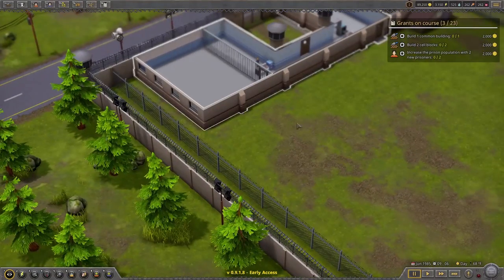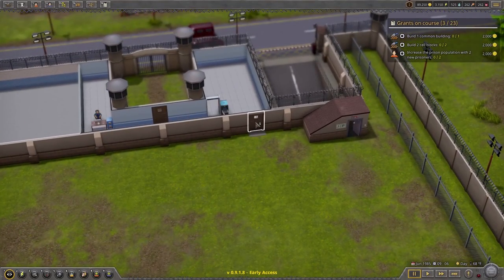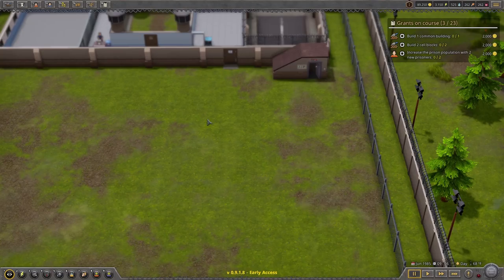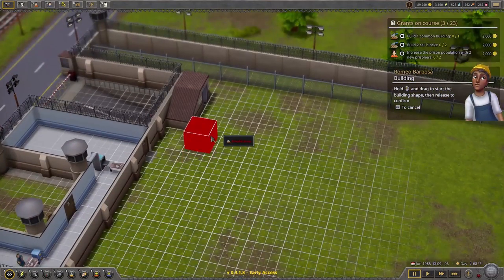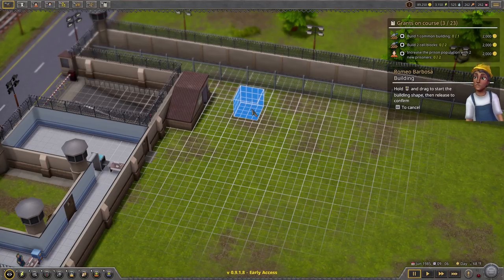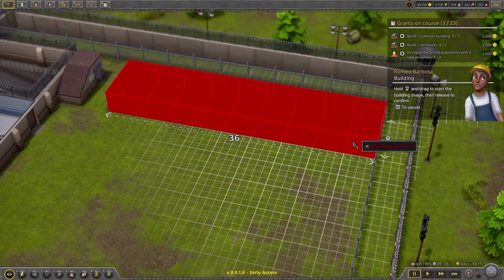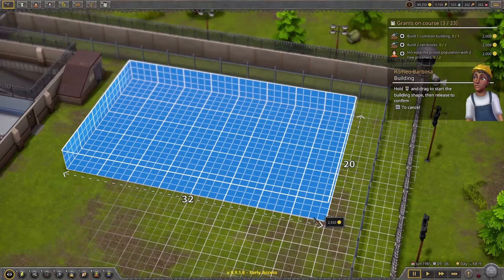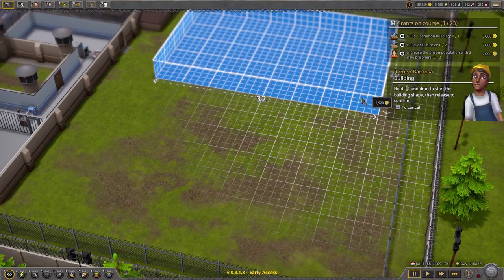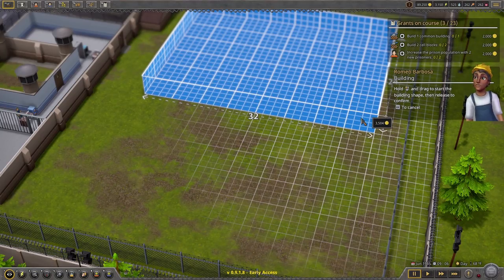I think we can manage that. So there's the door — it makes sense to put the main cell block area over here. We go to create building, and Romeo Barbosa pops up to help us understand it. It snaps to various grid points; we can't put it too near that building or right next to the fence. Minimum required size is 16 by 16. Let's just make it as big as it reasonably can be — that's not even 3,000 money. Let's make it one notch bigger: 3,504 of our money.